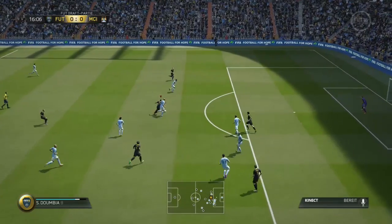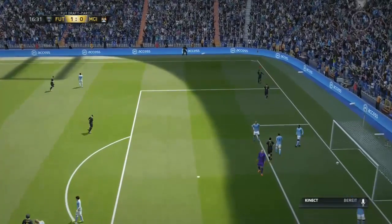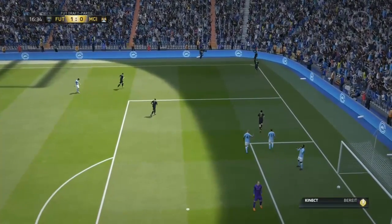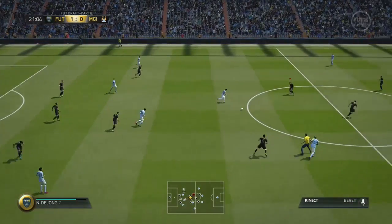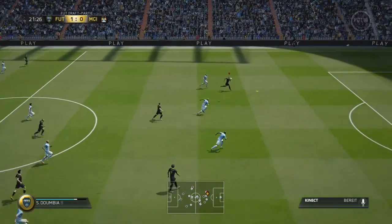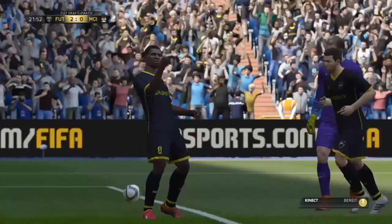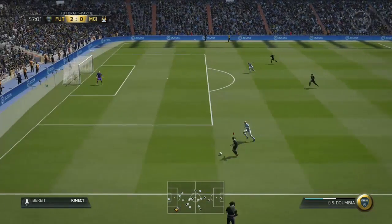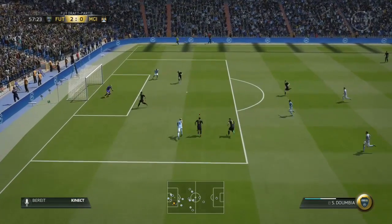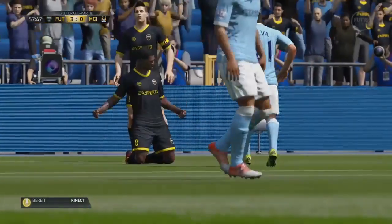Coming in at number 3 is a player we all love and hate at the same time — it's Seydou Doumbia. With 91 pace, great shooting, great dribbling, 4-star skills, and 4-star weak foot, he's just an insane player. The only reason he's not number 1 is because he plays in the Russian league at Moscow, which is not a very popular league. Otherwise, if he were still at Roma, he'd probably be number 1 — but he'd also be more expensive.